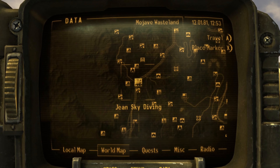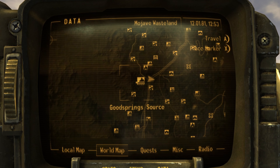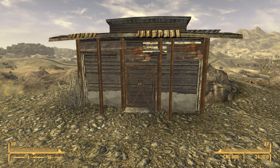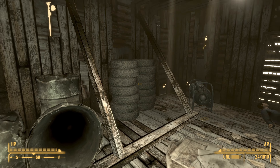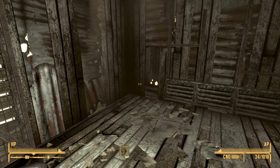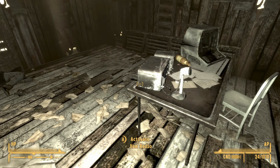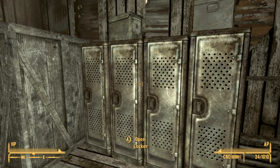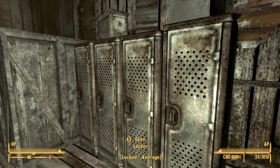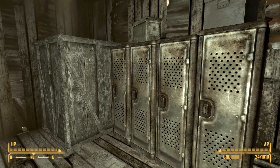Another alternative home is Jean's Skydiving, also directly southeast of Goodsprings. Once inside, you'll notice it has some decent locker options, but unfortunately there really isn't a place to sleep. If you're more after storage space, you can use this since there are multiple lockers, but in my view the other options we've seen thus far are probably the better choices.